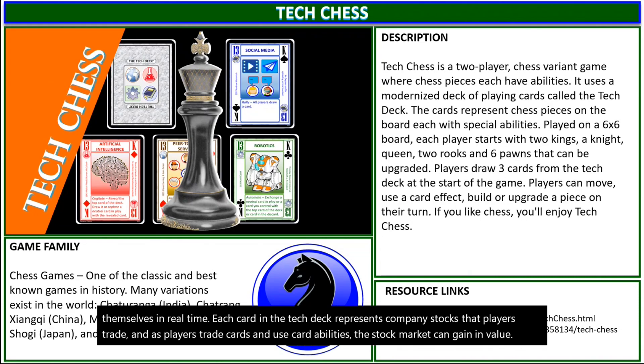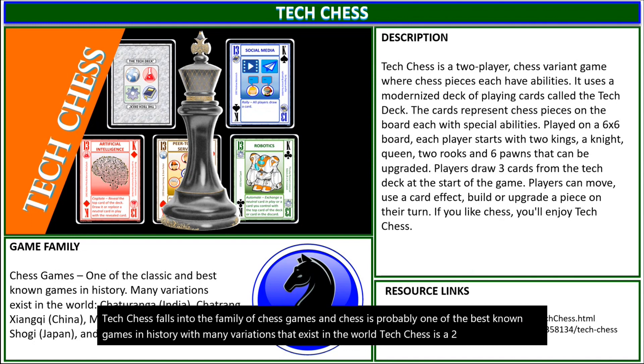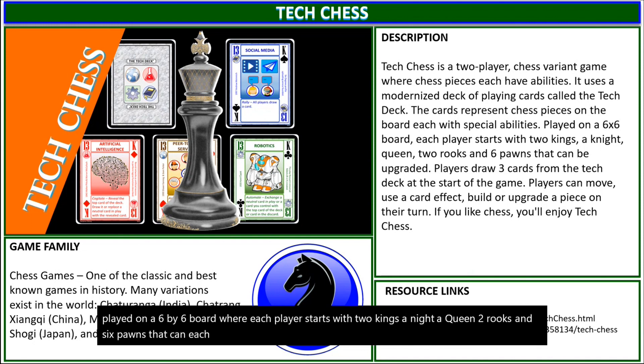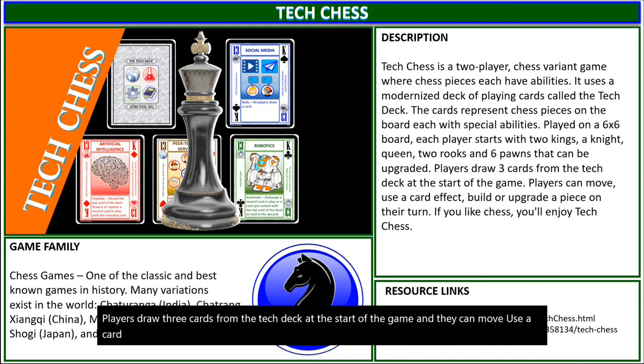Tech Chess falls into the family of chess games, and chess is probably one of the best-known games in history, with many variations that exist in the world. Tech Chess is a two-player chess variant game where chess pieces each have abilities. It uses the Tech Deck cards to represent chess pieces on the board, and because of that they each have special abilities. It's played on a six-by-six board, where each player starts with two kings, a knight, a queen, two rooks, and six pawns that can each be upgraded. Players draw three cards from the Tech Deck at the start of the game, and they can move, use a card effect, build, or upgrade a piece on their turn. If you like chess, you'll enjoy Tech Chess.